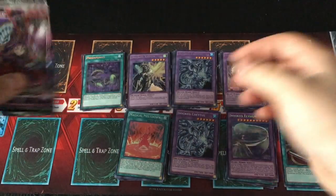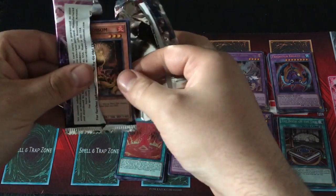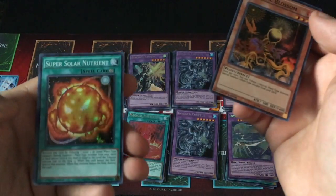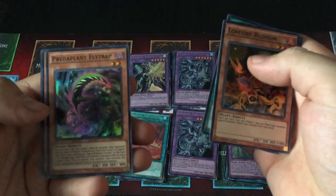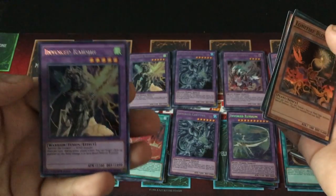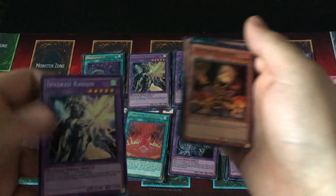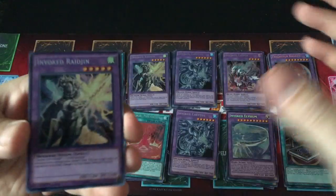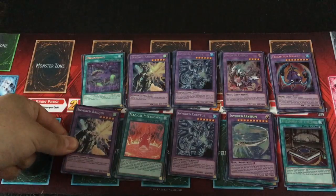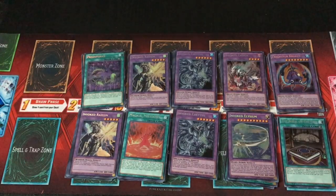All right, last pack. Can we get that Macabre? Can we end on a Fusion? Let's see. Lone Fire Belossom. Super Solar Nutrient. Predaplant Fly Trap. Fluffle Owl. And... oh, nice! I got a second Raigen! Two! I didn't have any to start the day and now I have two. Ten booster packs of Fusion Enforcers — seven out of ten are Secret Rare Fusions. That is so awesome.